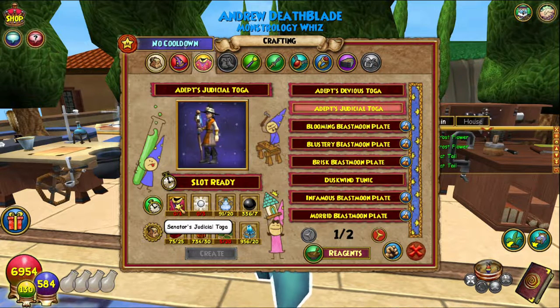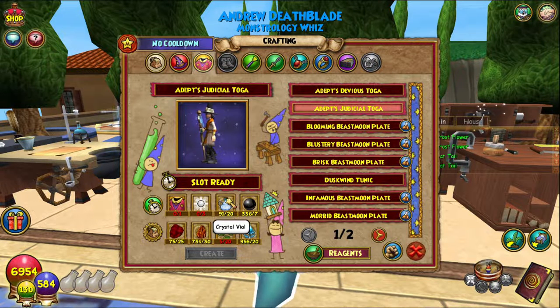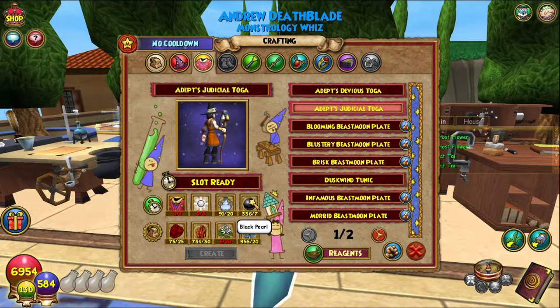We'll compare the stats in a second. You need one of the toga, which is easily found — the first boss is usually where I found those. Donate Power you can only get in the bazaar, packs, or dropped by enemies, but I'd recommend just going to the bazaar — there's usually a bunch of them. Crystal vials you can buy; black pearls are super easy — there's a reagent hunter video linked in the top right corner.